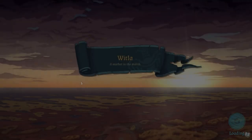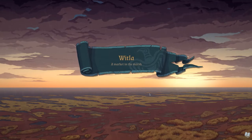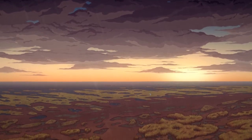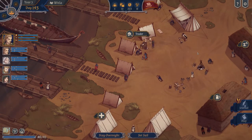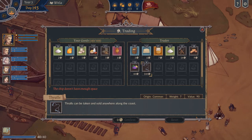We're in Whittla — old time's sake. Our old aunt. What does she say? A market in the marsh. What do we have to trade in Whittla? Let's look at the trader. Thralls at a very high price. In Whittla we've got mead to buy — very good. Mead for three. And horncoons for six, also quite good. Honey — for seven, sold for three even. Tools for fourteen.